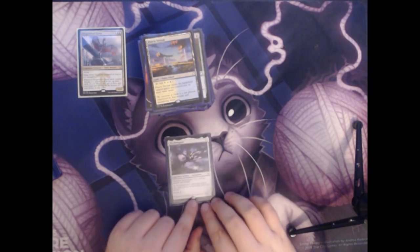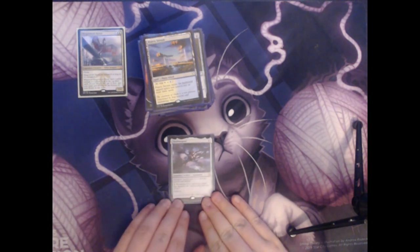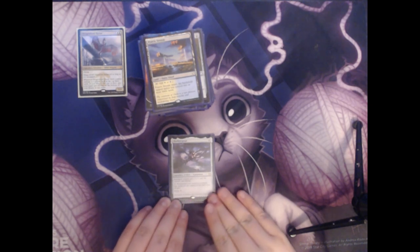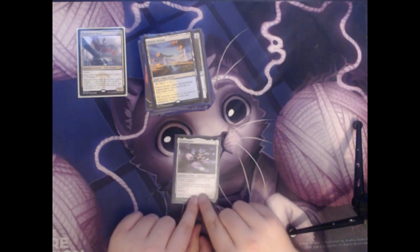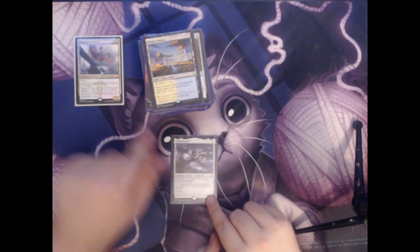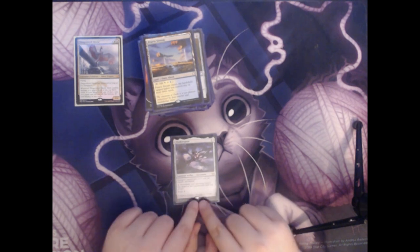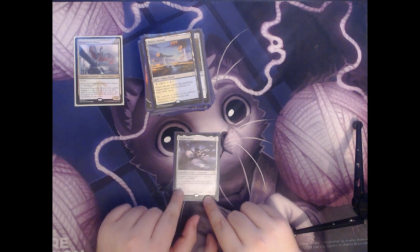Next up we have Shadowspear. This is a one mana legendary artifact equipment. The equipped creature gets plus one plus one and has Trample and Lifelink. You can pay one mana to make permanents your opponents control lose Hexproof and Indestructible until end of turn, and it costs two mana to equip. This card is awesome in our deck because it can give Ojutai more power as well as Lifelink and Trample, and if our opponents have creatures that are Indestructible, we can use that ability to make them lose that and then destroy them with our board wipes.